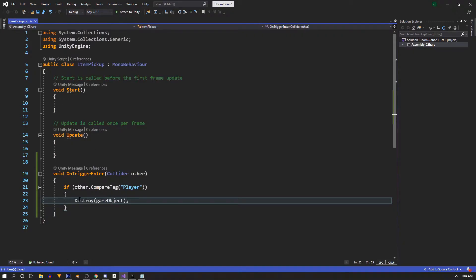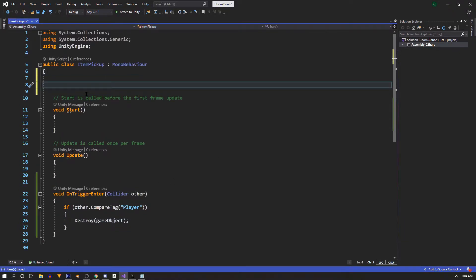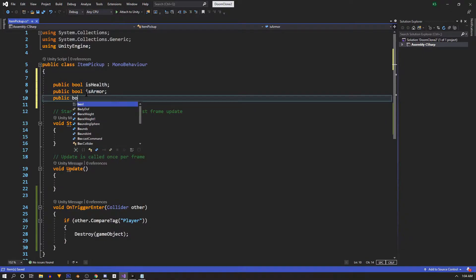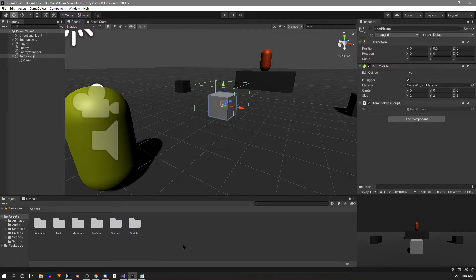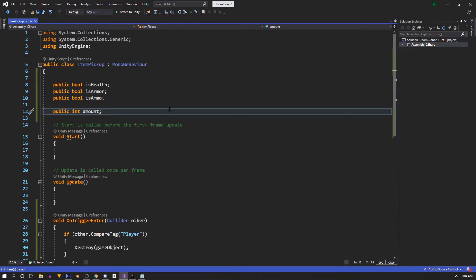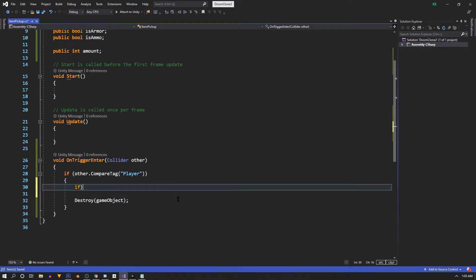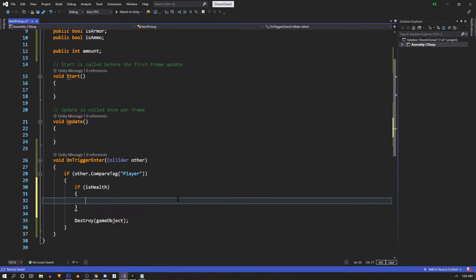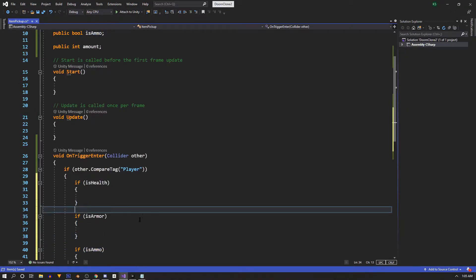After a quick test to confirm it's working, we're going to use this script for all three pickup types. At the top we'll declare three public bools: isHealth, isArmor, and isAmmo. We'll also declare a public int called 'amount'. Now we can use this script on multiple pickups and assign the type and value in the inspector. Inside the player check we'll add three more conditions: if isHealth, if isArmor, and if isAmmo.